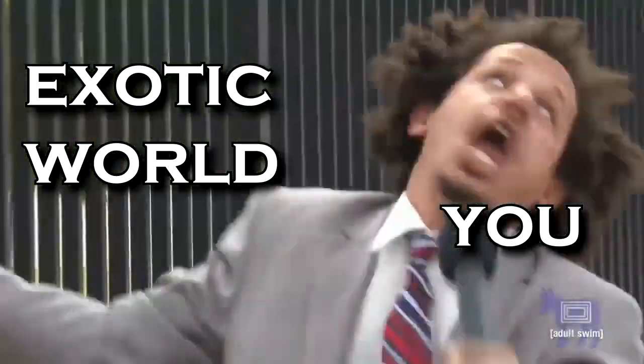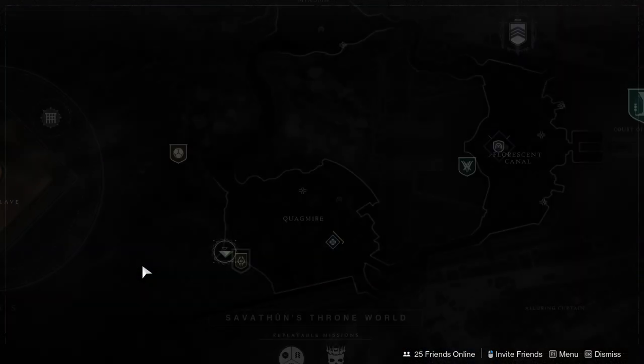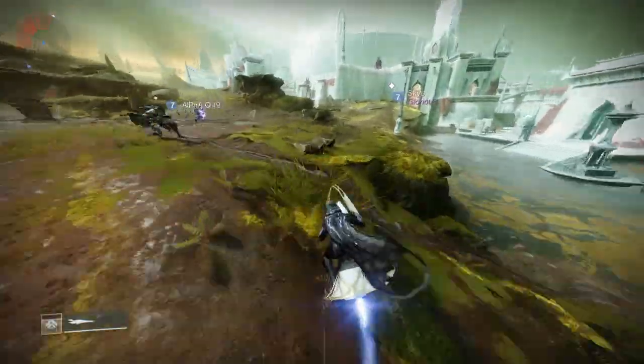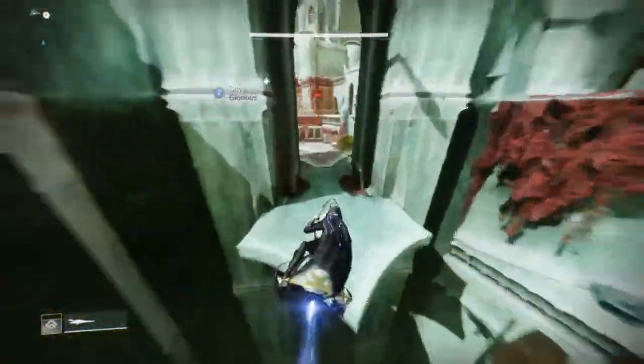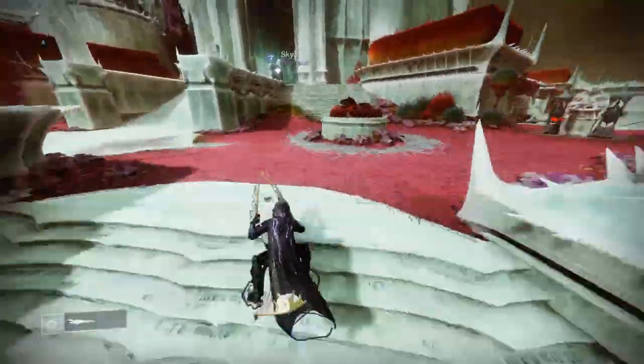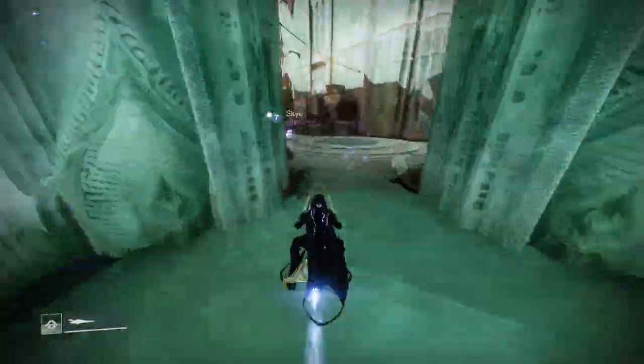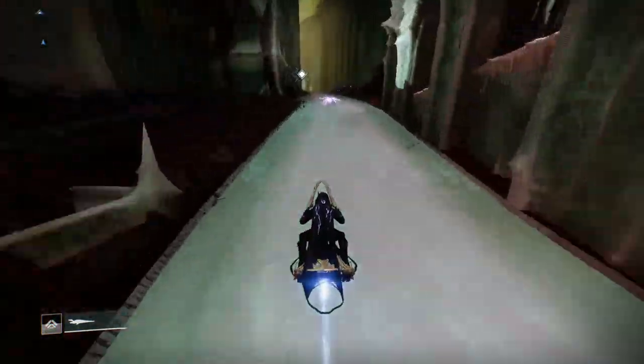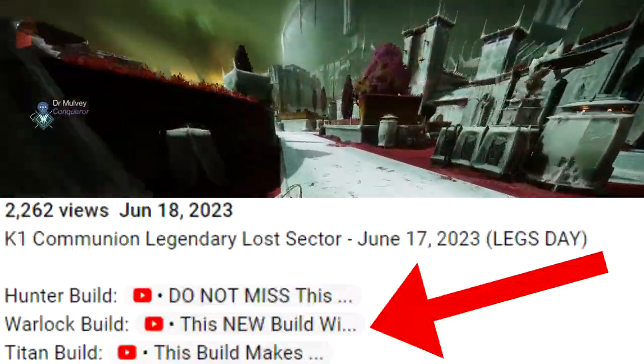So I heard you want to beat the Lost Sector fast. I'll be running this Lost Sector with a very in-depth build that I made a whole video on previously. I'll briefly describe the build after I show you the location of today's Lost Sector. The exotic armor in rotation today is Helmets. Today we'll be clearing with just one class, but there are builds for all three classes in the description.